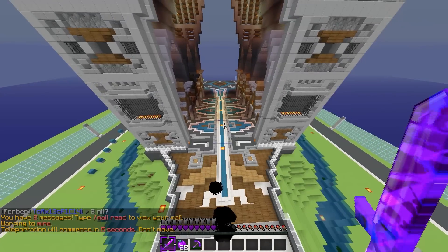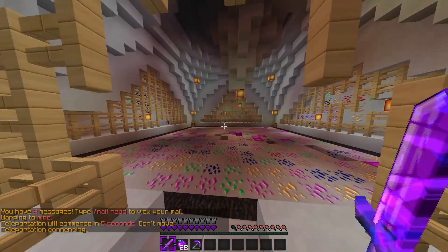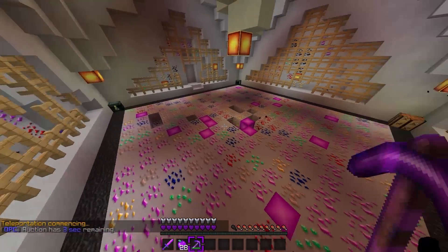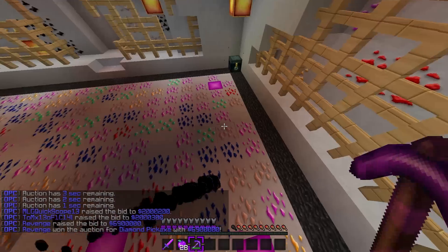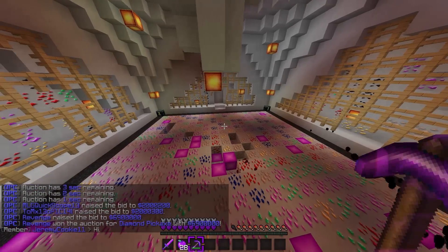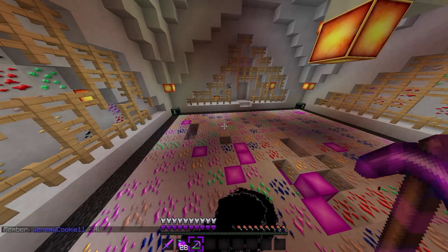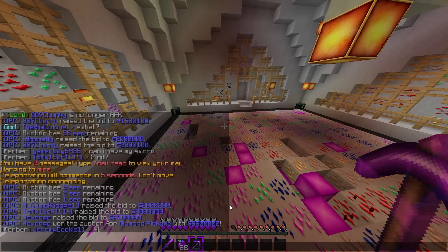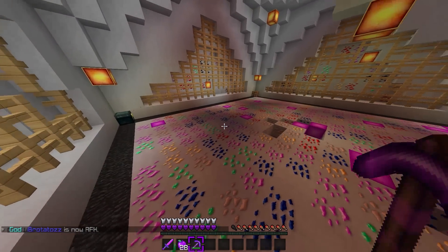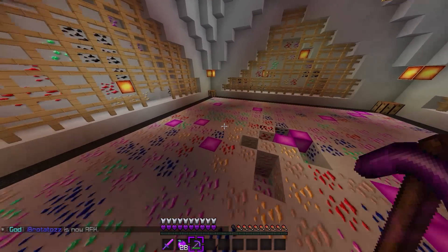So here's the normal mine which everyone gets access to, and there are lots of ores such as lapis, iron, diamonds, and stuff. Verb got something — what did you get? A custom kit pickaxe! What's on it? Efficiency 40! That's insane — efficiency 40, breaking everything!